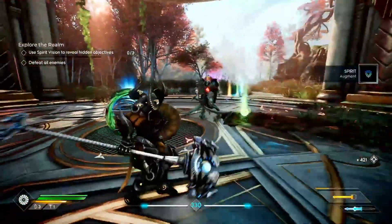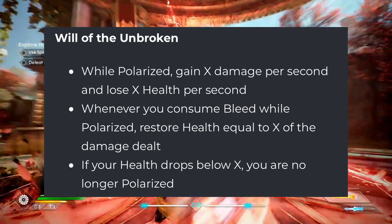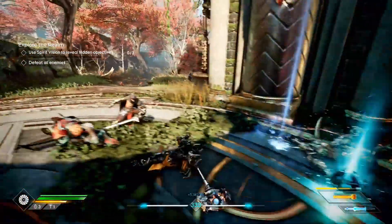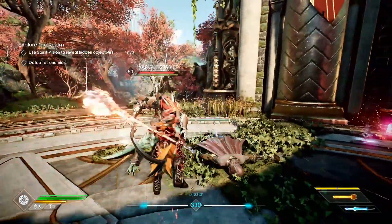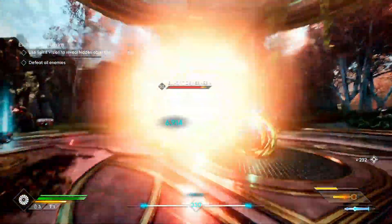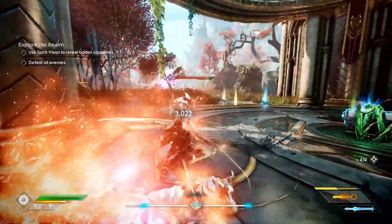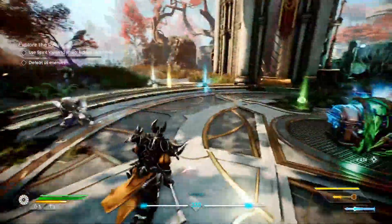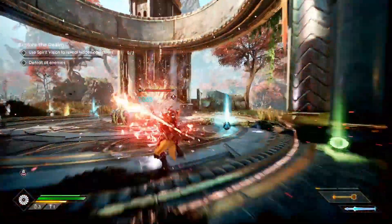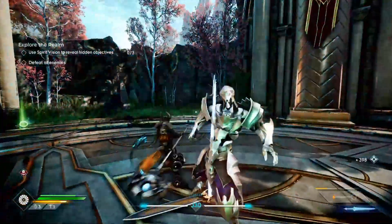The next ValorPlate shard for Bulwark is Will of the Unbroken: while Polarized, gain X damage per second but lose X health per second. However, whenever you consume bleed while Polarized, you restore health equal to the amount of damage dealt. If your health drops below a certain amount, you are no longer Polarized. It's another risk-reward situation — with a proper consume build, you could maximize this shard extremely well.